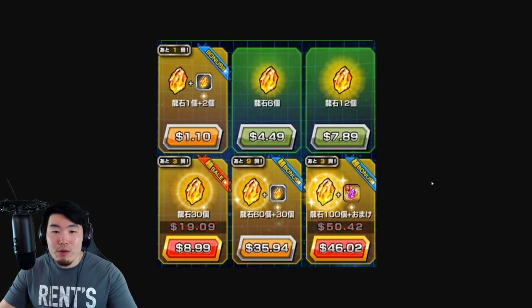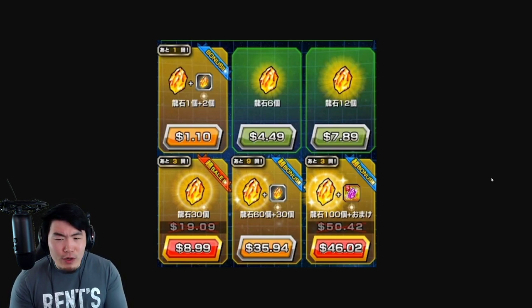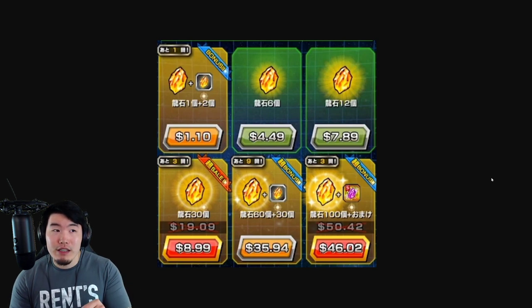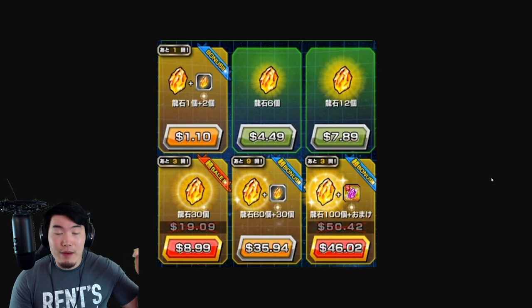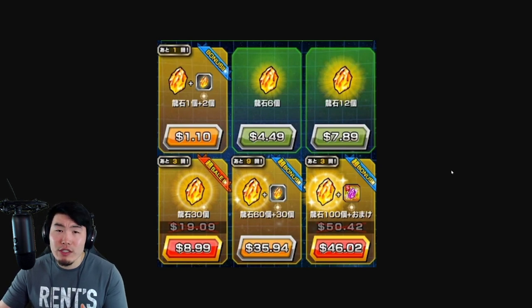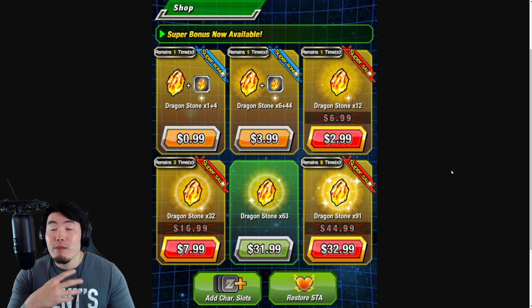As for the 100-stone pack, I couldn't find an image because I think it became available a little bit later. On JP it's about $46, but on Global it should be a little bit cheaper — probably around $40 USD for 100 stones plus the Purple Dragonstone. And if I remember correctly, the 77-stone packs are generally the same price as the 91-stone packs, but they give you the Purple Dragonstone on top as a bonus, which kind of makes up for the fewer Dragonstones.